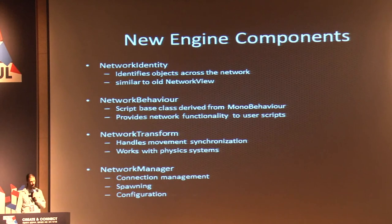The new engine components include a NetworkIdentity, which identifies objects across the network — similar to the network view in the old system. There's a NetworkBehavior, a new scripting-based class derived from MonoBehavior that provides network programming capabilities to your scripts. There's a NetworkTransform that handles movement synchronization across the network and understands the physics system. And there's a NetworkManager, a high-level object that does connection management, spawning, and configuration.